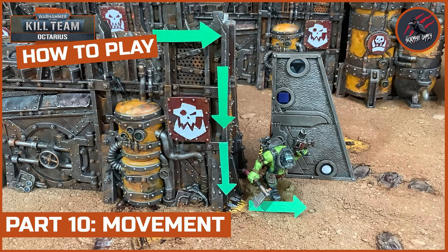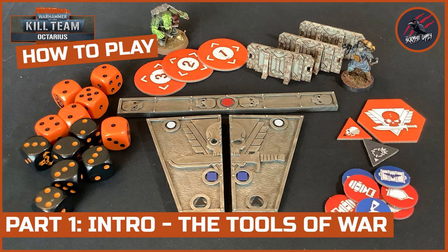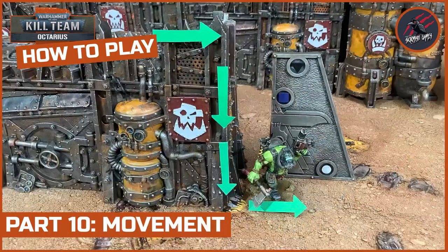Hey, welcome to Tabletop Skirmish Games and part 10 of our How to Play Kill Team series. I'm Lee and in this video I'll be taking you through all the rules for movement. So far in the series we've gone right from part one where we looked at the tools of war all the way up to part nine where we looked at kill zones and terrain, but now it's time to look at movement and how we can move our operatives through this terrain.